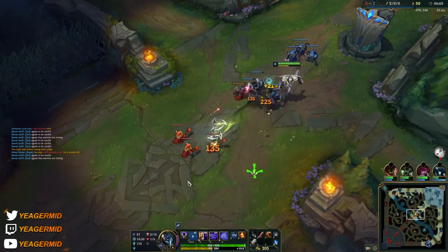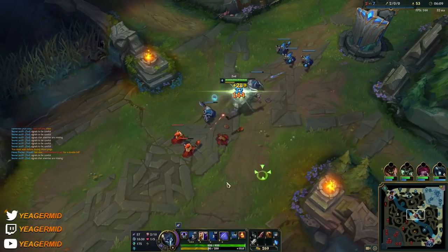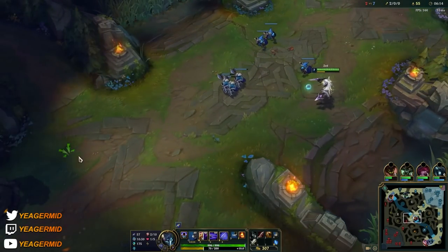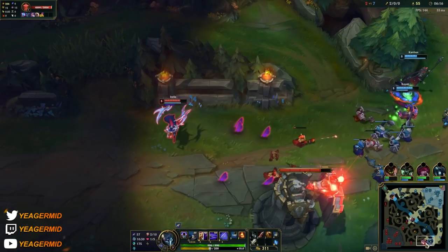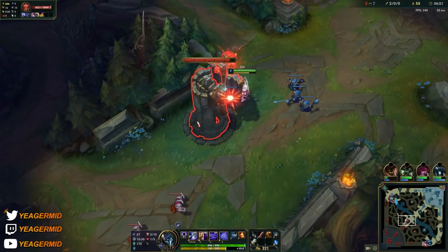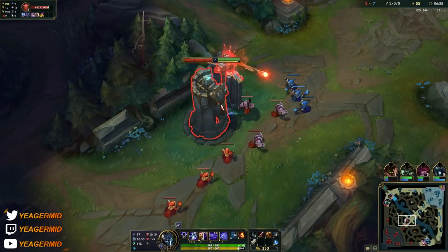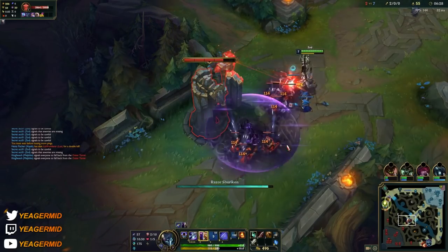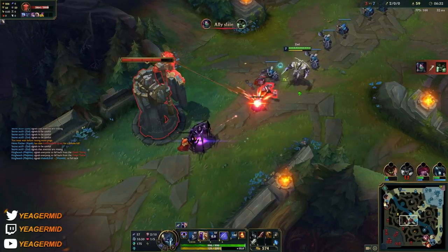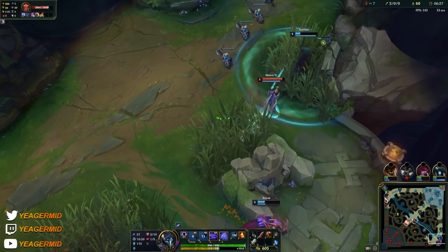Because any squishy that you hit with this combo is going to get one-shot straight up, especially if you manage to get a triple shuriken combo. Your passive deals bonus damage based on the target's maximum health, so make sure you finish the combo off with your passive. When you go for the kill, make sure you get that one auto attack in — never underestimate the amount of damage you can do with your auto attacks.